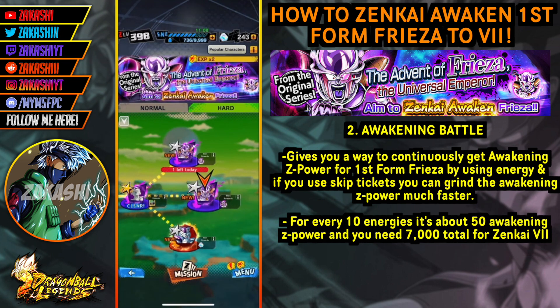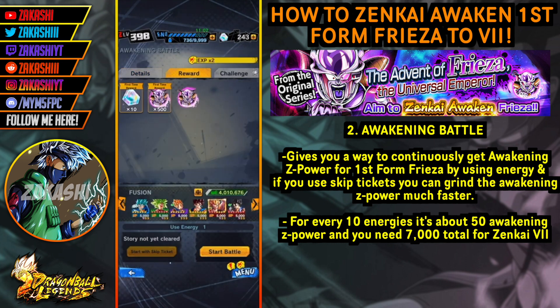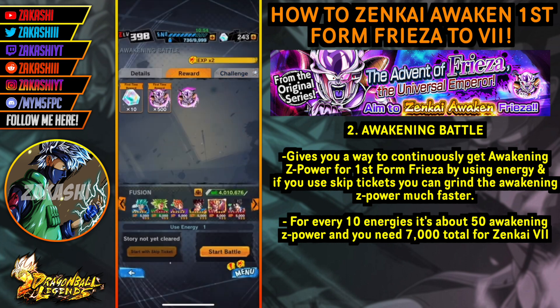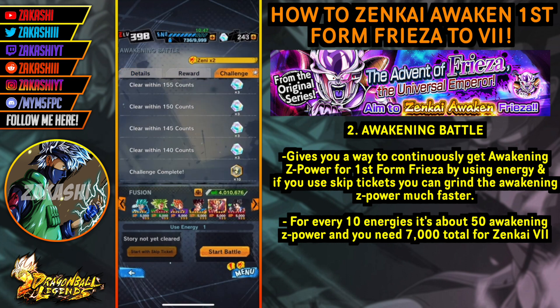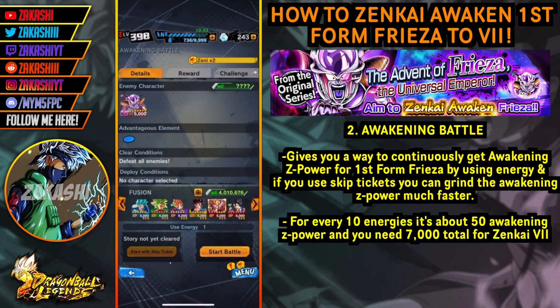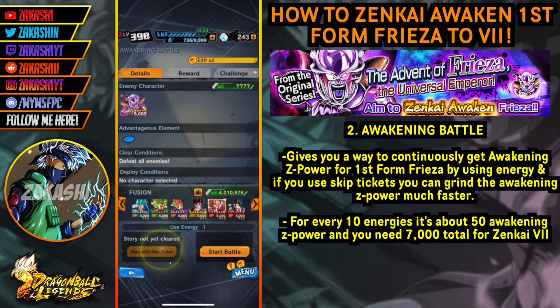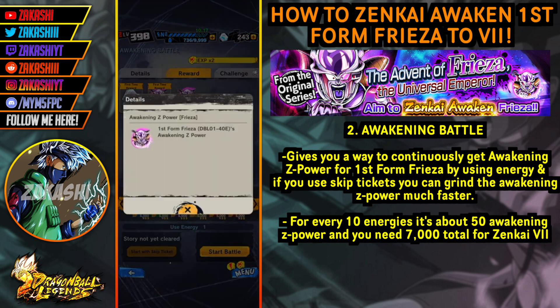These two battles at the top are very vital to making progress on Zenkai awakening EX First Form Freezer. The most vital one is called the Awakening Battle, which provides a way to continuously grind awakening Z power using your energy and skip tickets. I advise you do all the challenges to get the chrono crystals first, because once you clear all the challenges you'll be able to use skip tickets and energy tickets. You'll probably get around 50 awakening Z power every 10 energies, and for the first time clear you get 500 awakening Z power.